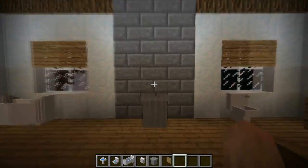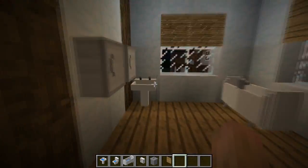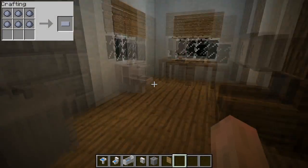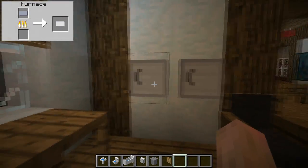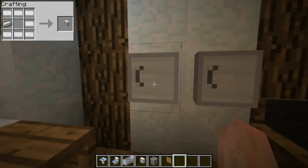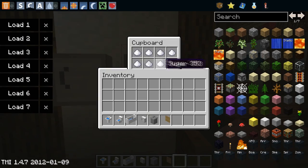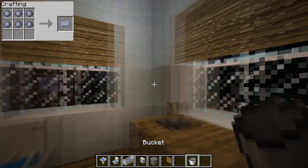The next thing I want to show you is all the bathroom stuff this mod adds — there's a lot of items to decorate your bathrooms. Let's start with the simple things, such as these bathroom cupboards. These store eight items. I've got some sugar in here for some weird reason, and some buckets — the buckets actually have a reason, I'm going to need one for a later demonstration. And here's a toilet, which has a really nice model and you can see the water inside it.